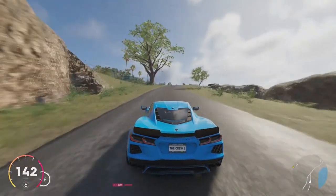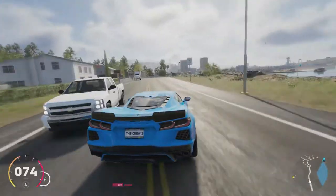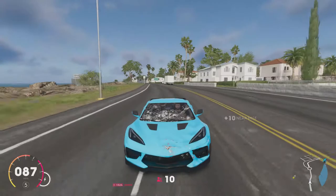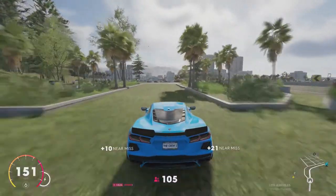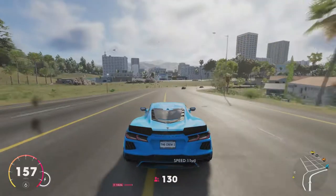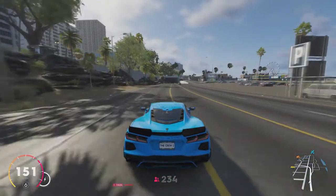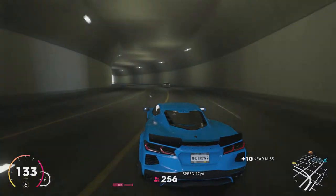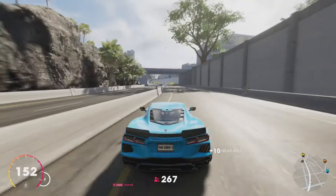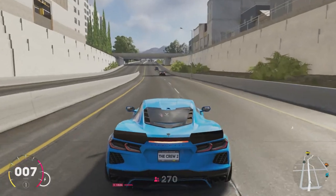Welcome back everyone to The Crew 2. Last episode we customized the C8 Corvette and I can't seem to go about 20 yards without crashing it. Well, it just proves it's American — it's inferior to us European engineers of stone and hammers. So today I promised you something else and I am not going to deny you of that.